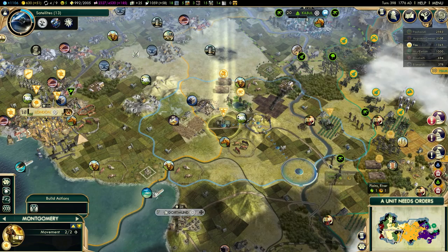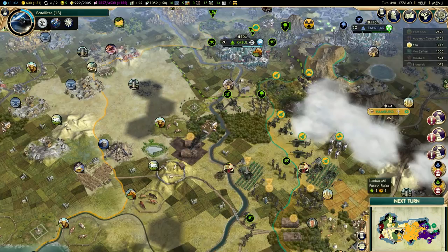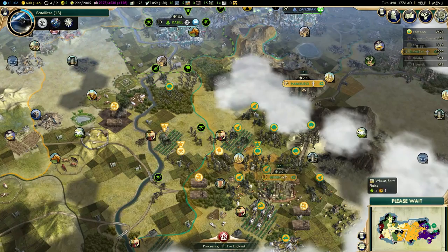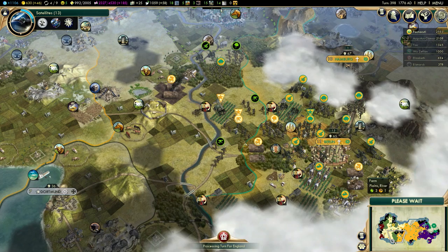Pachacuti is actually quite strong in this game. I need to be careful. While I think it's fairly unlikely that he's going to attack me, I can't completely rule out that possibility - he might go crazy mode and decide to do it anyway. So I'm going to keep some basic defenses in my territory just in case. He has a lot of bombers and they are going to do this even with quick movement turned on, which is very irritating.